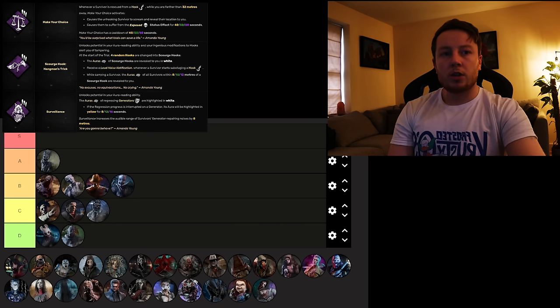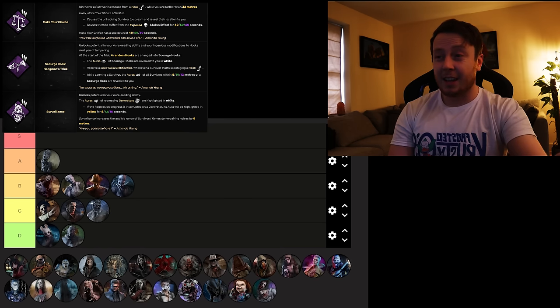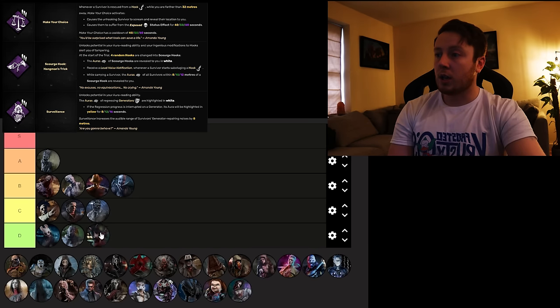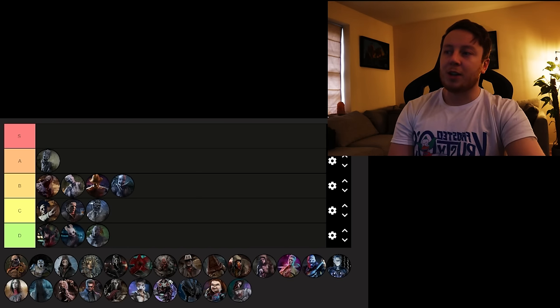The Pig is a difficult one because she's got one perk I think is really fun — Make Your Choice. It incentivises not tunnelling: you get away from the hook, the survivor gets unhooked, and whoever did the unhooking becomes exposed for 60 seconds. It's a really nice, balanced perk. However, Scourge Hook: Hangman's Trick is terrible, and Surveillance is pretty average as well. She's actually going to go in D — Make Your Choice brings her to the top of D, and that's the only reason. It's not worth buying just for one perk.